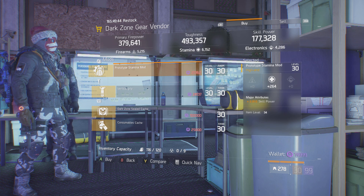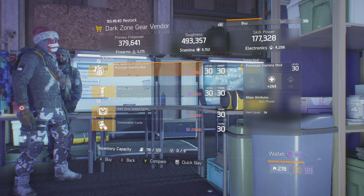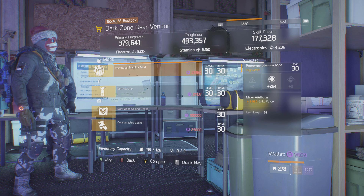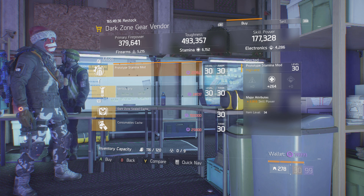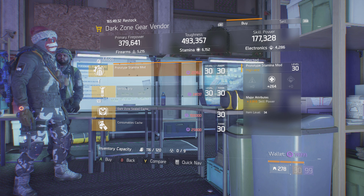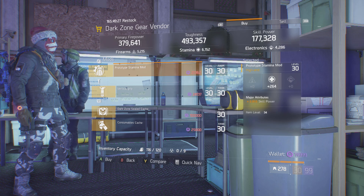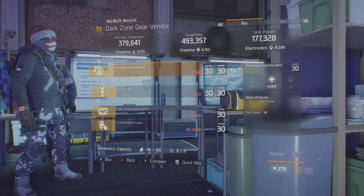The final thing you guys want to check out here is actually this mod. This is a 264 stamina and 2910 skill power mod. This one's pretty good — it is not maxed out, but if you are going for a specific kind of hybrid build between stamina and skill power, this mod is for you. It is located in the DZ Avenger in the base operations.